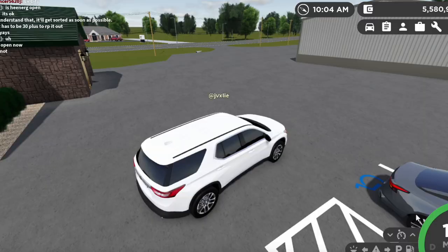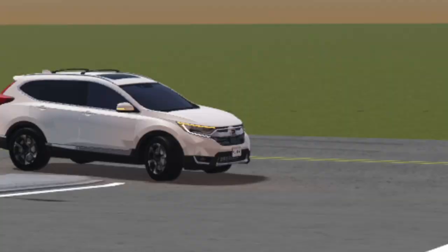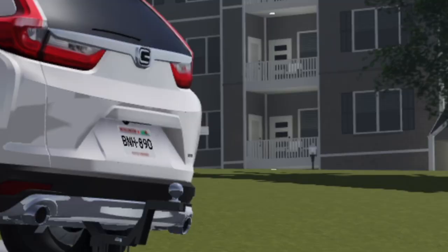Next is bumpier and uneven roads, or more realistic roads, because the roads in Greenville right now are smooth and don't have any texture or bumps. Here you can see a car going up a hill, and I think it would make the game more realistic.